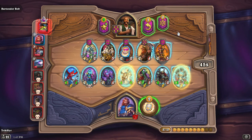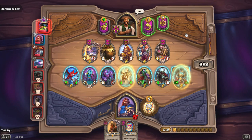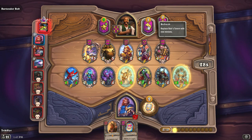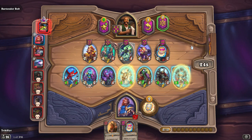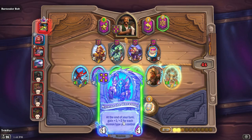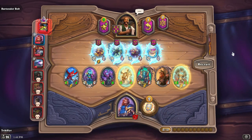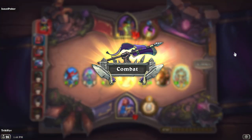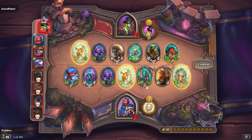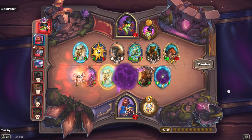Brann could work well here too. Let's grab Brann for now and roll. Oh nice — Mythrax the Unraveler! Great pickup — that changes things dramatically. I'm going to sell two cards, play Brann, play Mythrax, and chill from there. What Mythrax does is gain +1/+2 stats for each different minion type you control. I have three different minion types here, so we'll build into him. With Brann on board, all battle cries now trigger twice, giving me additional stats.